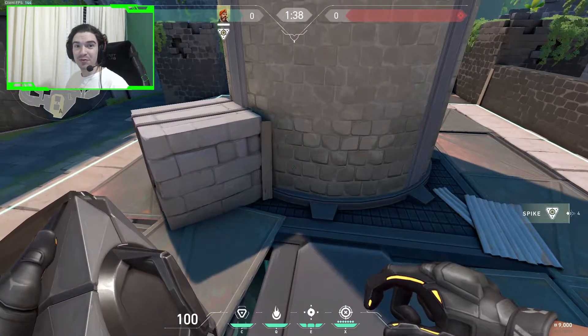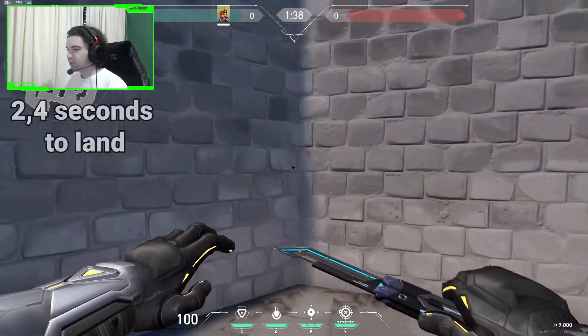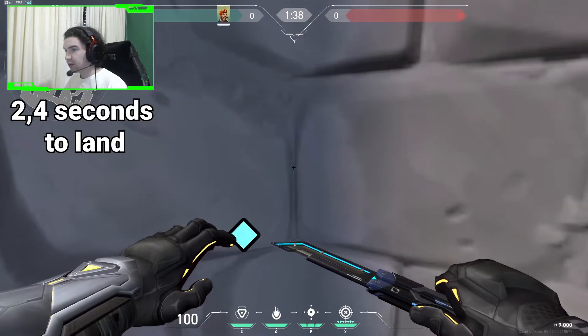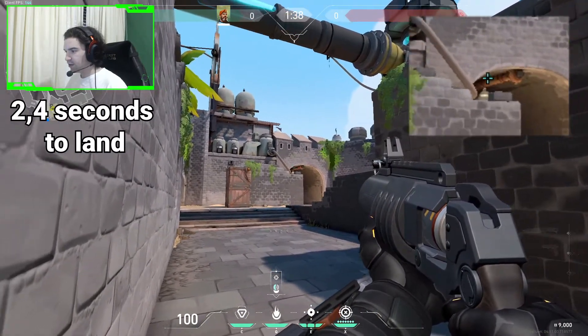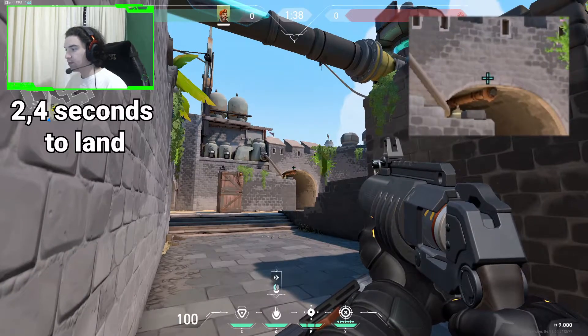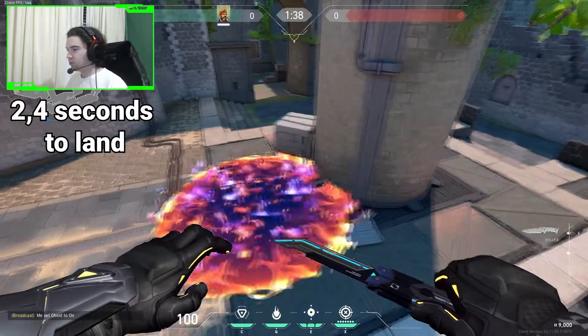Now let's see when we are planting for mid on B, right here. The first one will be from this corner at backside. You will aim above this little yellow pipe and then shoot it. It will bounce onto the spike.